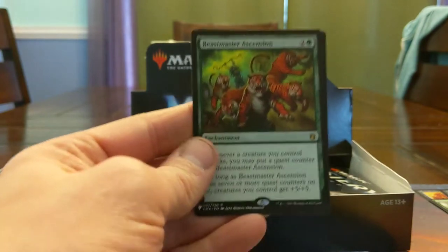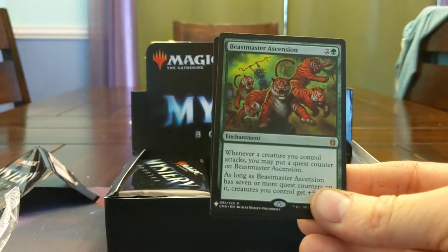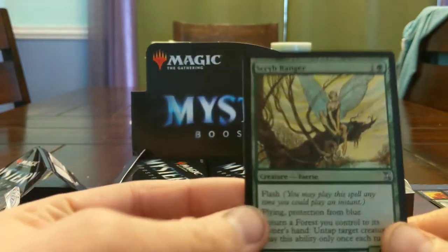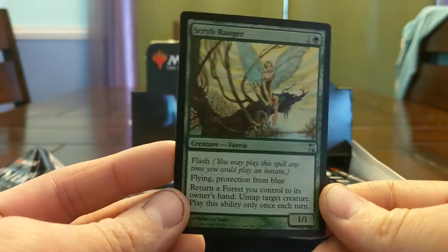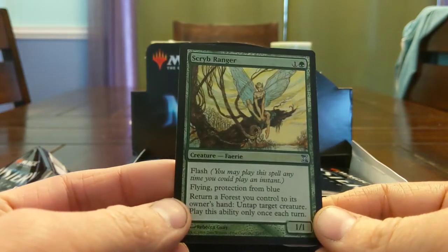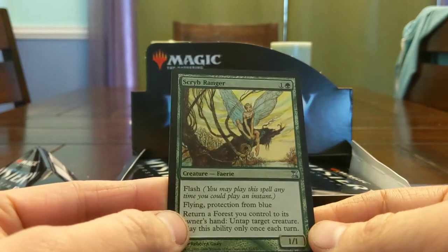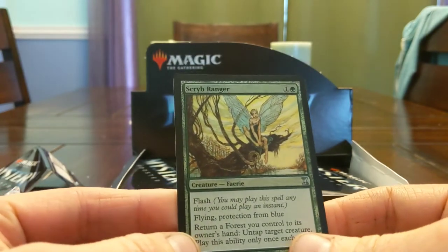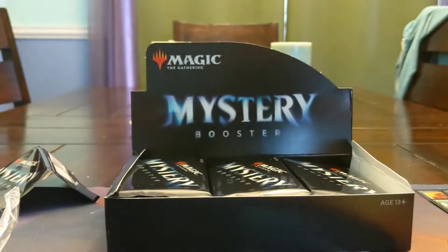Beastmaster Ascension — no complaints there, as long as this card just kills a lot of players. And we've got a Foil Scrib Ranger — Flash, Flying, Protection from Blue, can untap creatures. I'm not a big elf or fairy expert, so I don't really know what stuff this is good in, but Pro Blue means the utility is pretty good. I feel like this card goes infinite with a million things but I don't actually know what those things are.